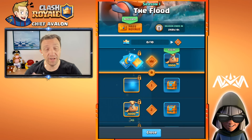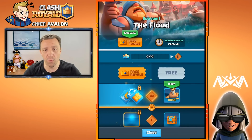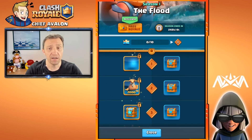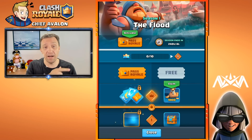How do you unlock stuff on the track? It's by crowns. Every crown you earn will progress you along this track and give you more rewards. For example, at 10 crowns you get to the first place — the first crown chest — and then it continues on from there.